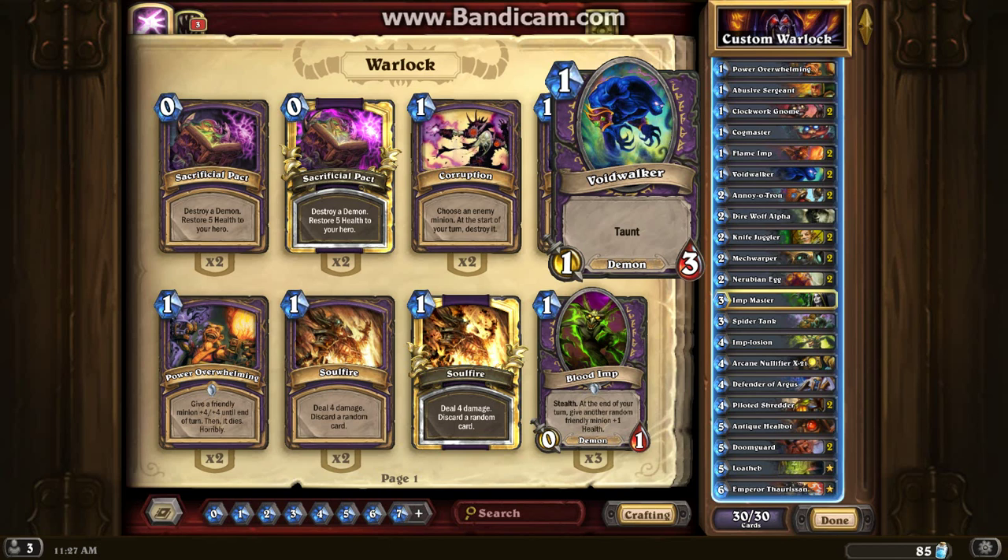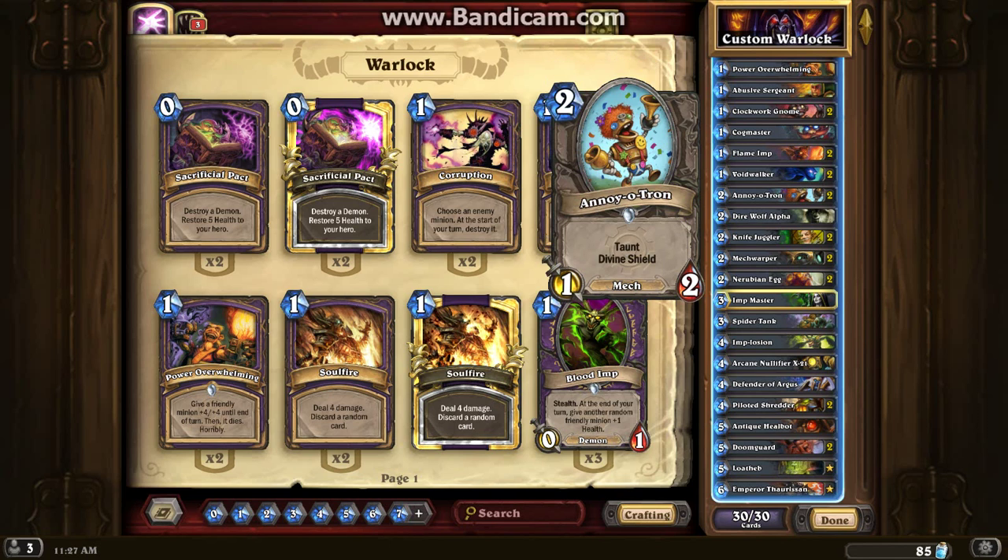Then we've got Voidwalker being a 1/3. Not the best, but the reason I put the Voidwalker out is because it's a 1-drop, and I think it's one of the best 1-drop taunts in the game. I really don't think anything else is better than it early game when it comes to taunts, and it just has a lot of benefits being able to protect a lot of other things.